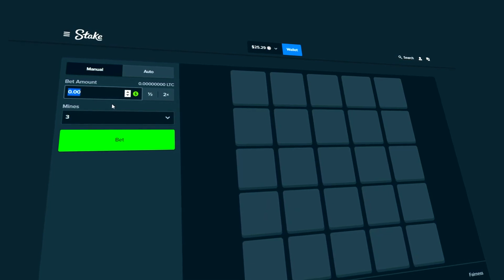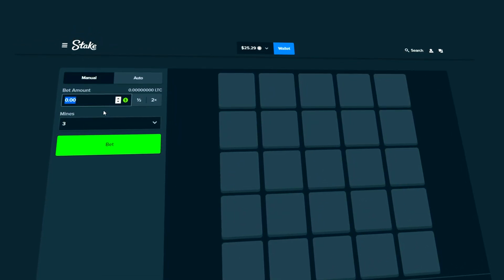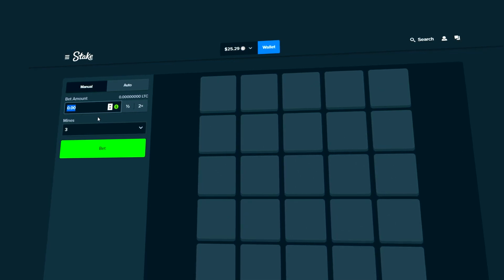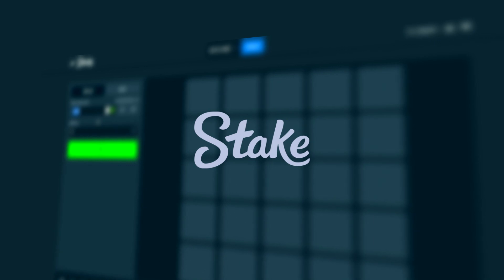I'm already really scared for this — it's gonna be such a journey. My plan is to start off with lower bet amounts and less risky strategies, and then as we go up, if we can get the balance to like $50 to $100, that's where we're gonna have to do the risky bets. I'm hoping to place one of my biggest bets ever on Stake Mines today.